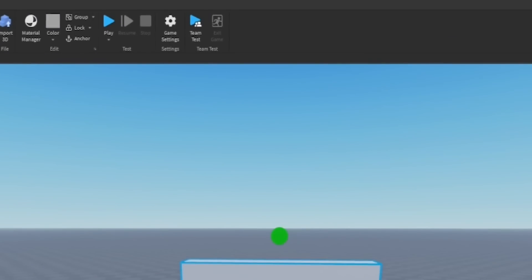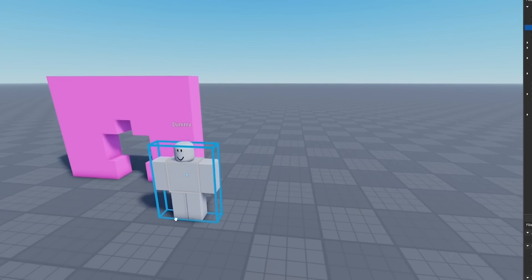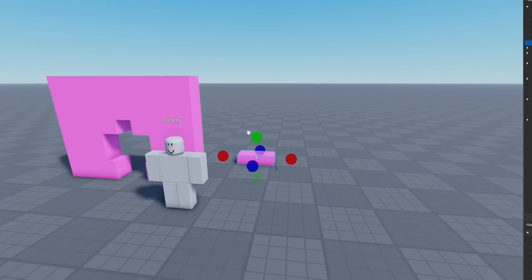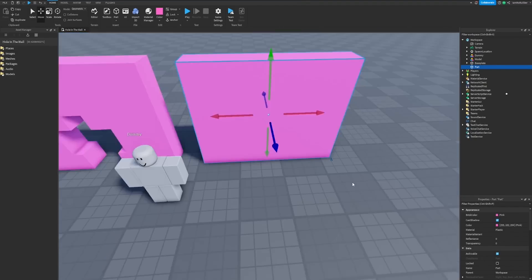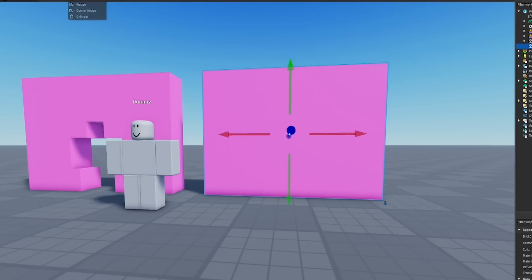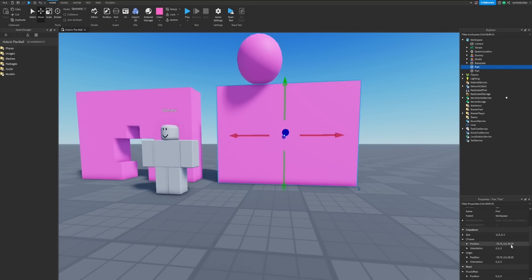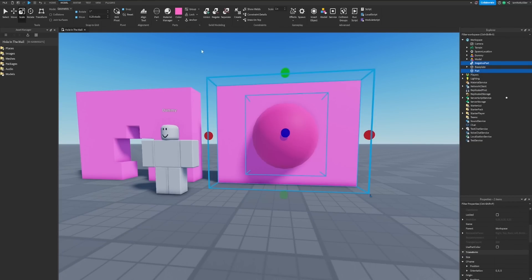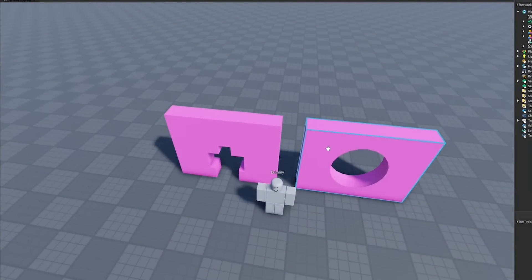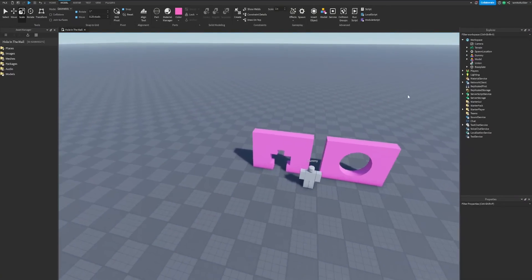Delete that part, bring this up just like that — now we have our first wall. Let's group these together and change the model color to pink, because why not. For the next wall I'll do a hole in the middle. I'll grab a sphere, copy the position of this part, paste it into the sphere's position, make it a little bigger on both sides, negate it, and grab it for union. So we have two walls now.